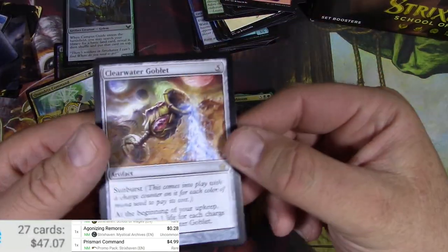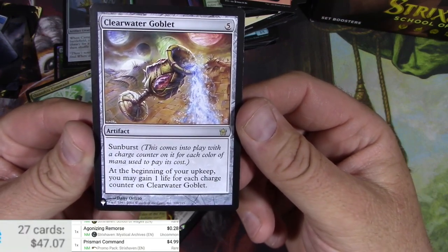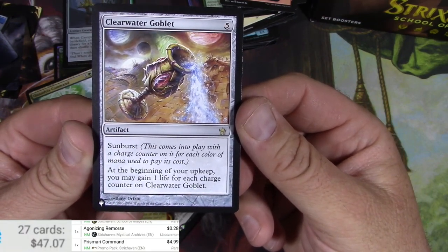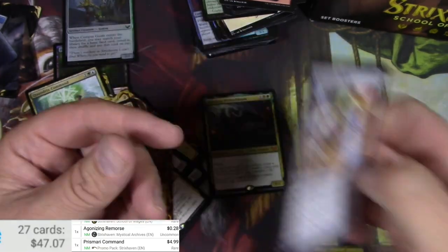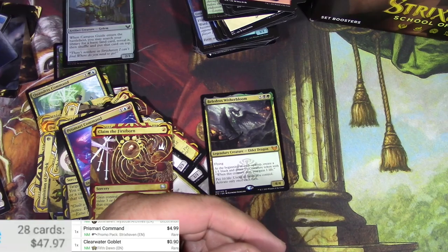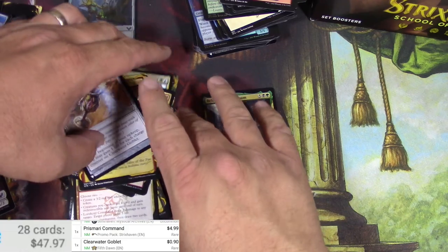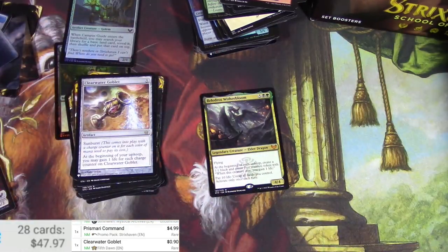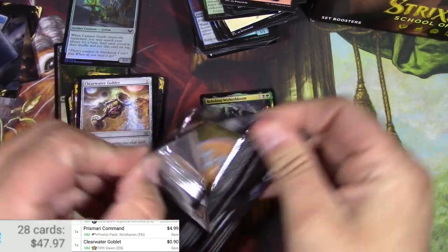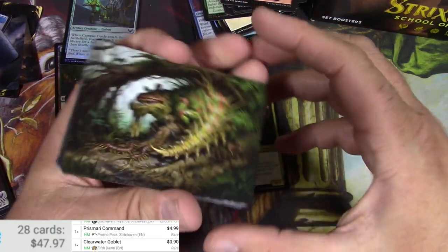And a Clearwater Goblet — so another rare list card. It's got Sunburst; at the beginning of my upkeep gain one life for each charge counter on Clearwater Goblet. I don't imagine that's a big one — and I was right, yeah. That's okay. I really wanted those list cards that are under a dollar — just saying that to myself.